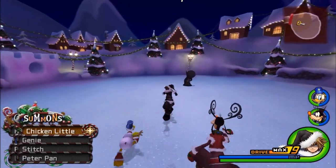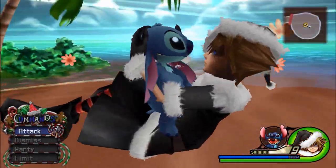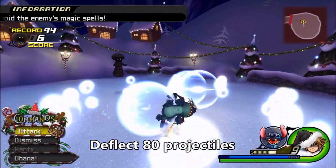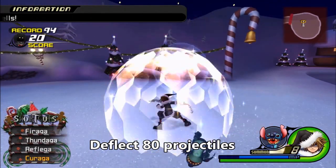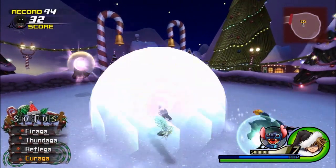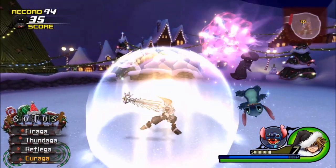The second one is in Halloweentown, also known as Christmastown, where we fought the Experiment. For this one I'm going to use Stitch and a bunch of Reflex. The main goal is to get AT or higher. As you can tell I have already done this, because I just wanted to get some synthesis items as well — sorry for the 94 about that.